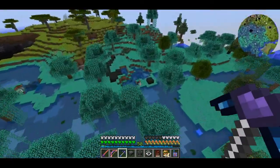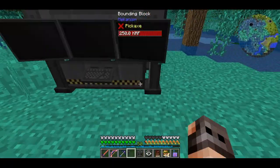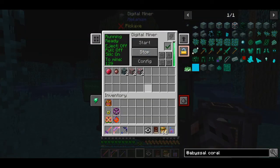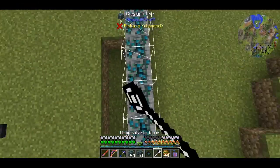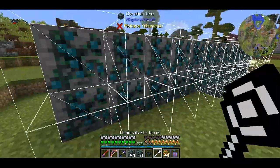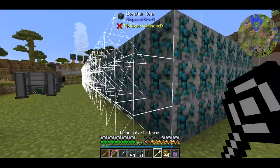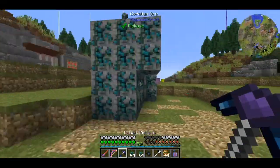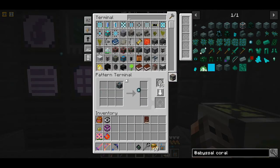This weird looking biome is called a corallium infested swamp. We put the digital miner down, and I do not want rubies so we will not take those. They are affected by fortune, so it's a good idea to silk touch them first. I gathered a couple of stacks of ore and we are going to fortune them using the most primitive method — making a huge cube and vein mining it. There is nothing better than a fortune pickaxe for these things.